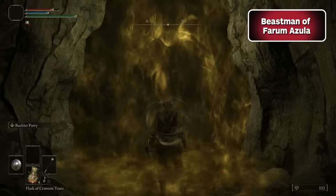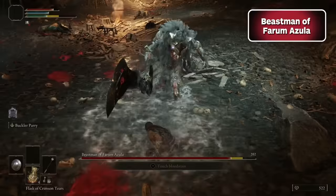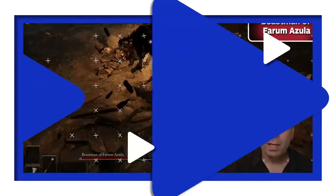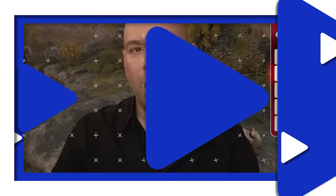Rest at the site of grace, get your torch out, and clear out the den of wolves blocking your path. Through the fog wall, you'll be confronted by the Beastman of Farum Azula. This guy has got a massive cleaver and will flip for days if you let him. The trick is to stay back, since most of his attacks don't have much range. Identify openings in his attack patterns, strike when you can, and then back up. His health is small enough that chipping away like this shouldn't take too long, and you'll earn the Flamedrick Talisman, which is great for reducing fire damage.